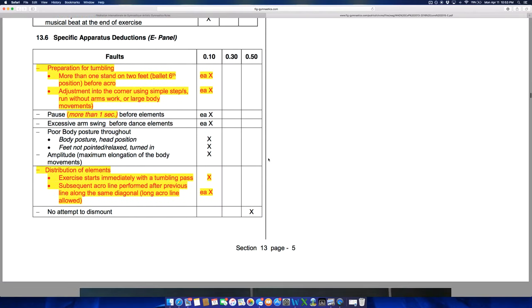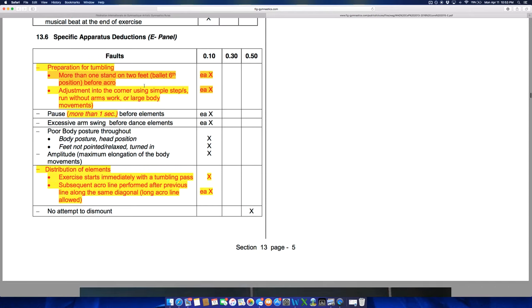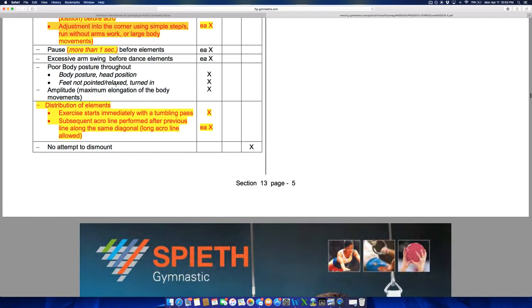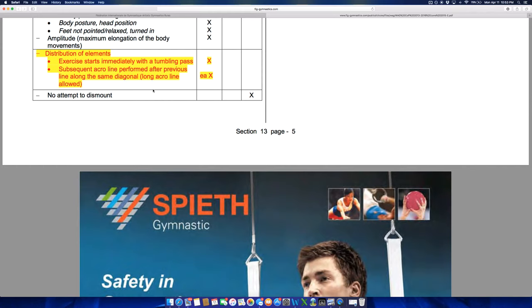Here's another change I'm not a fan of — the rules on preparation for tumbling passes. You can't stand on two feet more than once before a tumbling series, which is why gymnasts now have to do somewhat forced dancing before tumbling. Most gymnasts probably use that one allowed two-footed start on their first tumbling pass, and then subsequent passes require steps, runs, or large body movements rather than standing still.